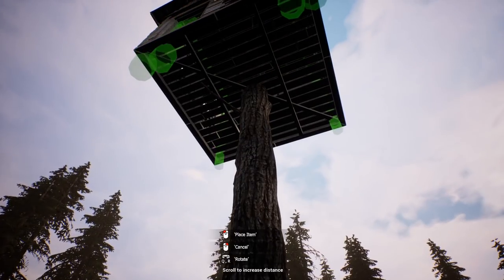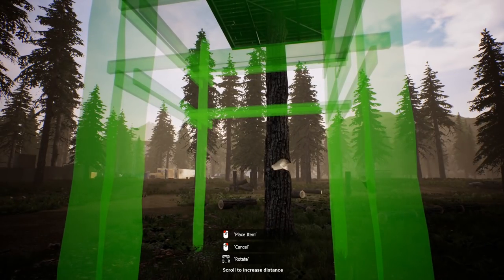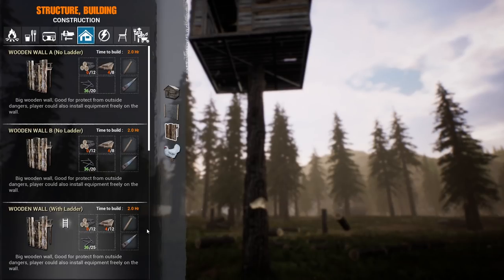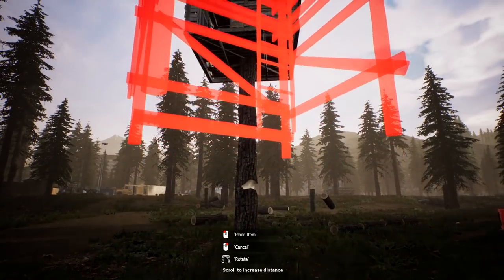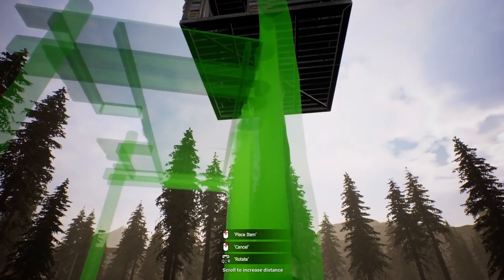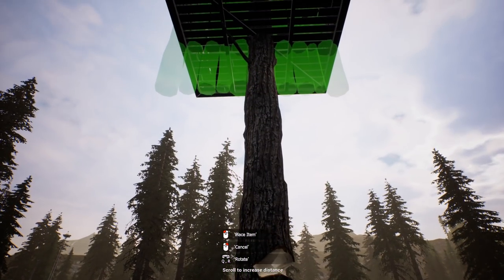That could go right in the middle of the treehouse too. Scrolling doesn't increase distance enough here. There's the watchtower — watchtowers you can't put on the ground unfortunately. I think the wall is probably our best bet — a wall with a ladder. It's less of a treehouse at that point, but I can't think of a better way to do it.